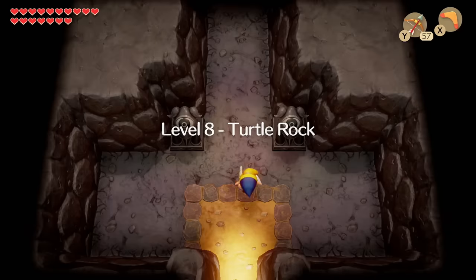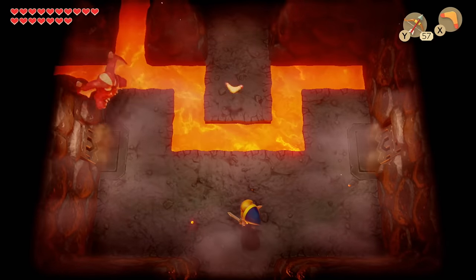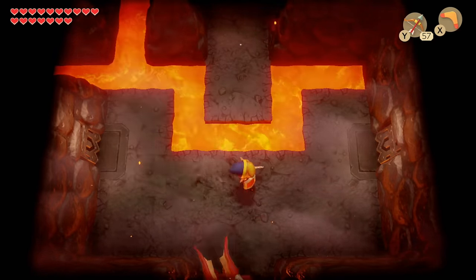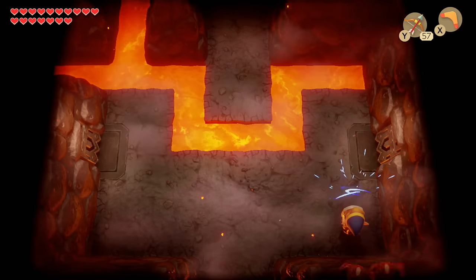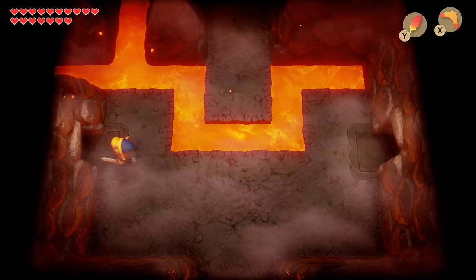Welcome to Turtle Rock. First thing, we're going to head north and find this little devil guy. If you have a boomerang, I recommend hitting him with the boomerang and then making quick work of him — he's going to split into two, then just use your shield and you're fine. From here, first we're going to go west.